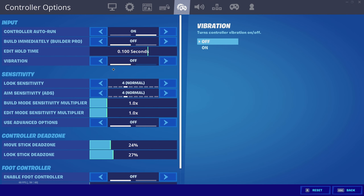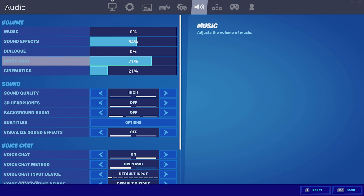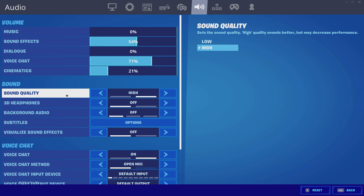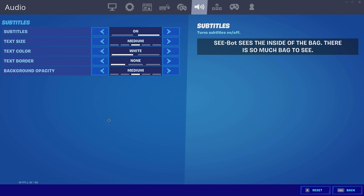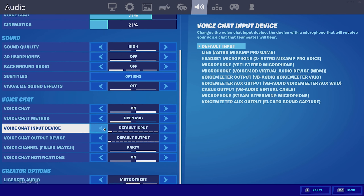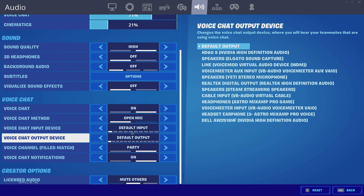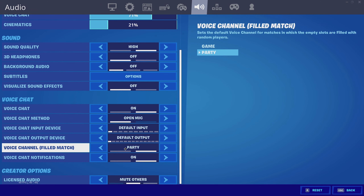For controller settings, I don't play controller so I'll skip that. For audio settings: music is off, sound effects at 54%, voice chat at 21%, and cinematics at 21%. My sound quality is at high, 3D headphones turned off, background audio turned off, subtitles on, and visual sound effects is off. Voice chat is on with open mic, and I have party chat joined.